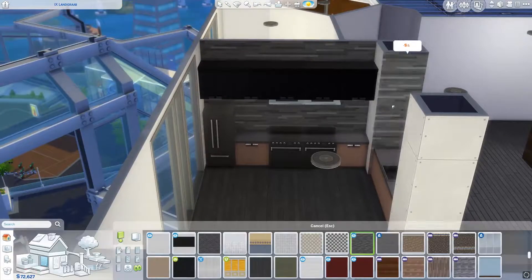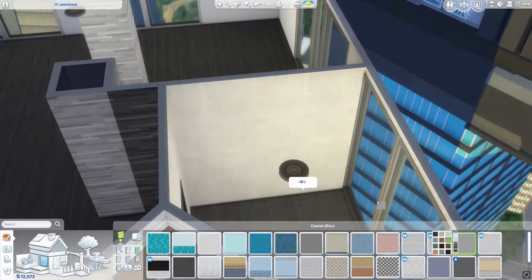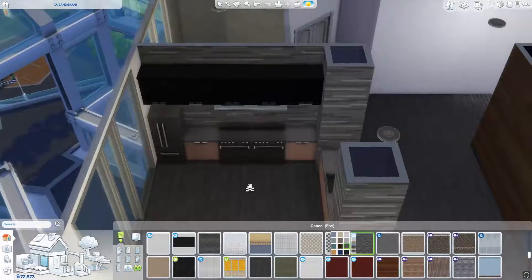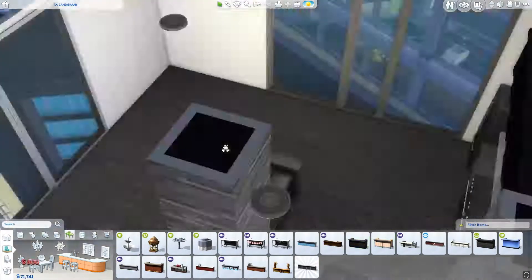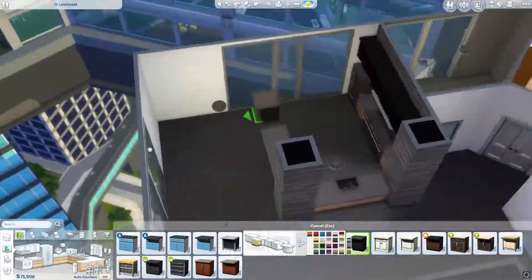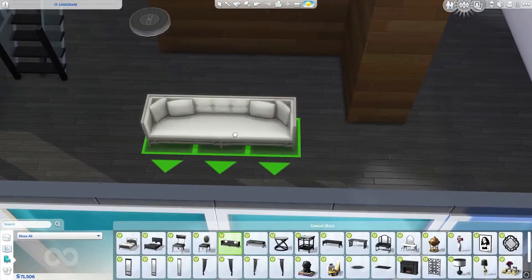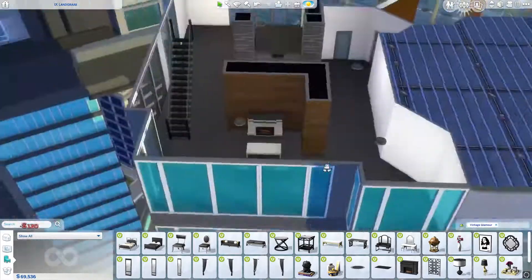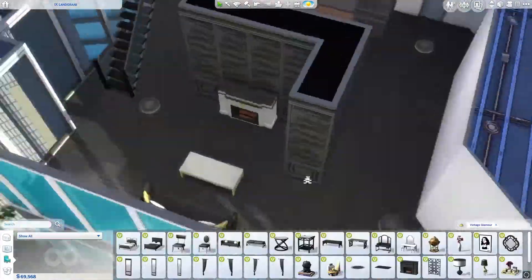Starting with the kitchen because I always start with the kitchen, and you can see me already struggling with the colors. All the different shades of black and dark that can be put in this game will be in this place. I did a tiny room build with the stuff pack when it came out and I kind of built from there in terms of what I wanted to do.